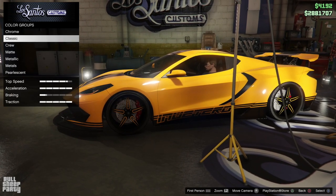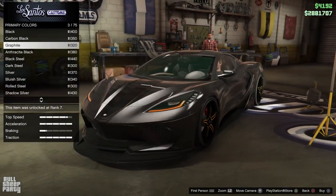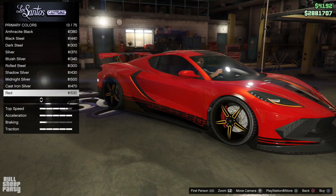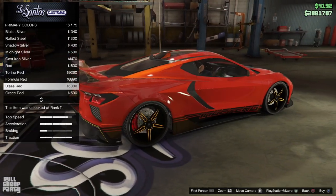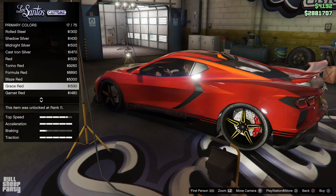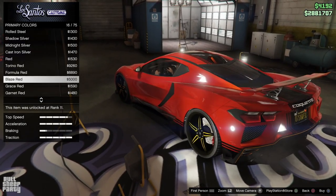It's finally time to see what the car looks like in different colors. I honestly thought I wanted to stay with the yellow since it looks so good, but after seeing a couple of colors, it's not the color — it's the car. We're gonna choose red for the car. We're also going to choose an orange pearlescent so it looks a bit more orange.